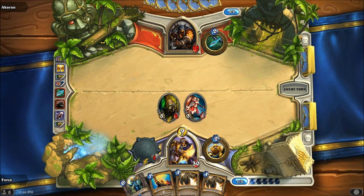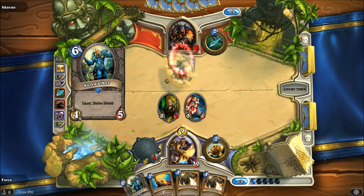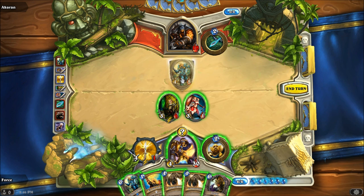My big creatures in this deck — I've got the Sunwalker. I also have the Hogger, which keeps bringing Taunt creatures into play, which actually might be a good move right now to force his Sunwalker.